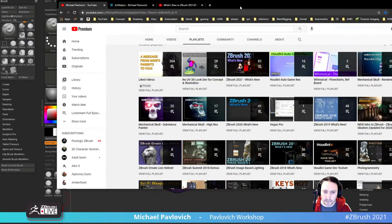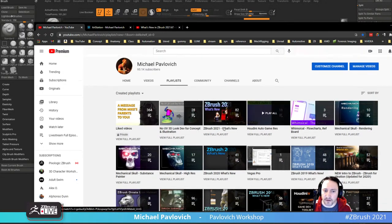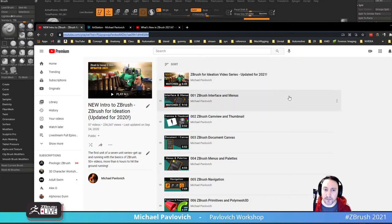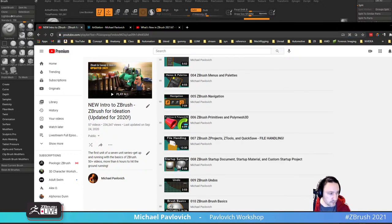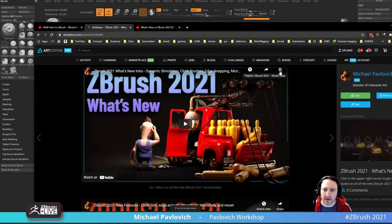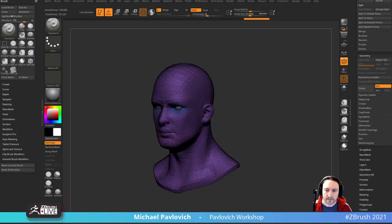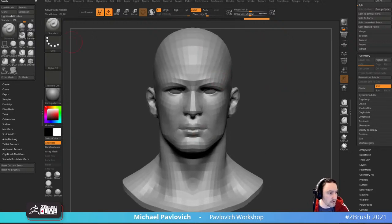Turn off perspective, and then Dynamesh this at a slightly higher resolution. Let's go in here, resolution — crank that up a little bit, and then Dynamesh. All this stuff is my custom menu — it's super easy to make. Anybody who's seen my streams before already knows all this. You can go in here and grab like ZBrush 2020 what's new, 2021 what's new, and a bunch of other playlists. If you're brand new to ZBrush, you can check the intro to ZBrush series. Also on my ArtStation page it might be a little easier to navigate.